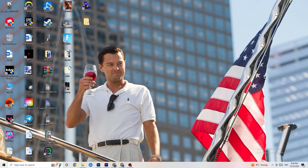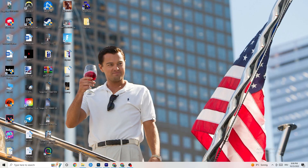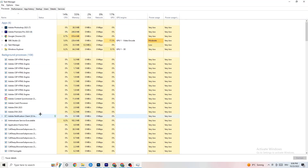The next step is to go to your taskbar, right-click it, and hit 'Task Manager.' You'll see every single program currently running. Go to the 'Processes' tab in the top left corner of your screen — there you'll see CPU usage, memory usage, GPU, network, and more.